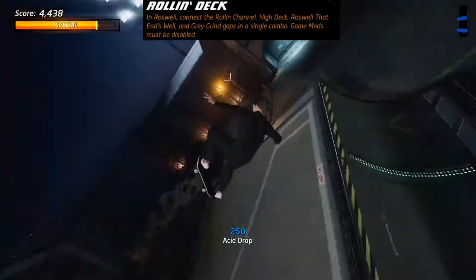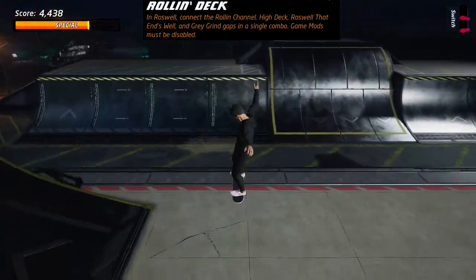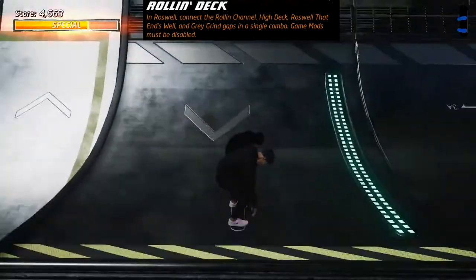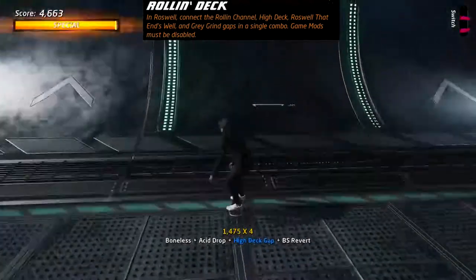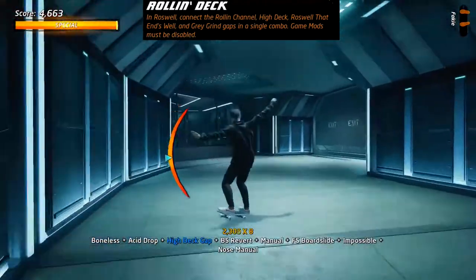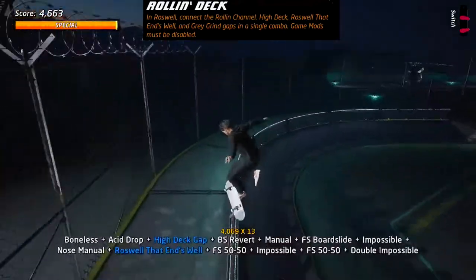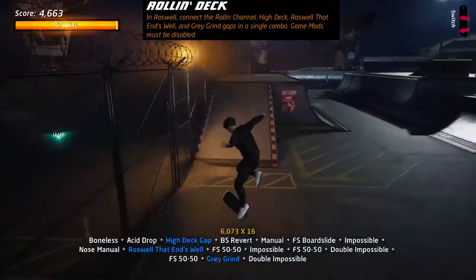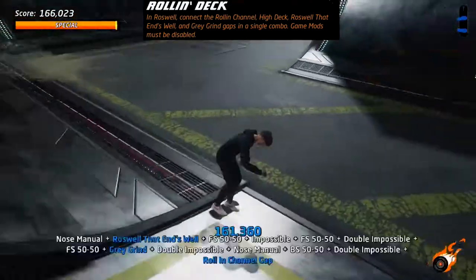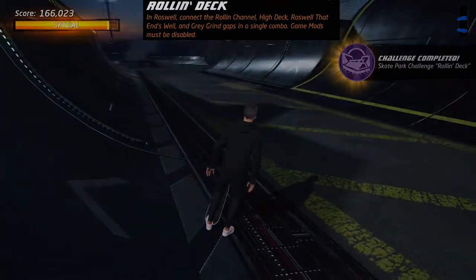Roswell is a very difficult get there challenge. You need a lot of speed to complete the High Deck gap — go up, boneless off the edge and use a spine transfer to get it. Grind the edge for speed, then manual through where the alien is. Jump up and grind the three rails to get the Gray Grind gap, manual up onto the edge and grind. Even if you miss the jump you can still get the gap and complete the level.